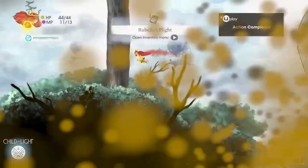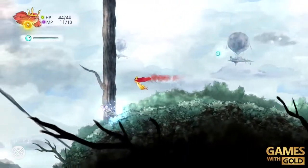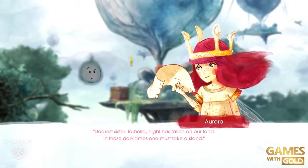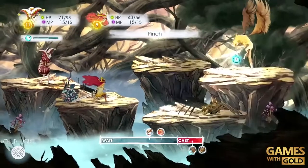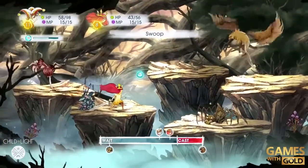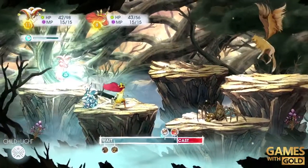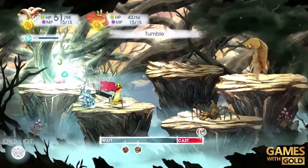First up are our Xbox One titles. Your wish has been granted — Child of Light is an adventure game inspired by some of your favorite fairy tales. This game takes you on the coming-of-age journey of a young girl named Aurora as she fights dark creatures in a fantastical world. The game's unique storyline and jaw-dropping art style will take you right back to being a child. Child of Light feels almost reminiscent of reading a cherished childhood bedtime story.